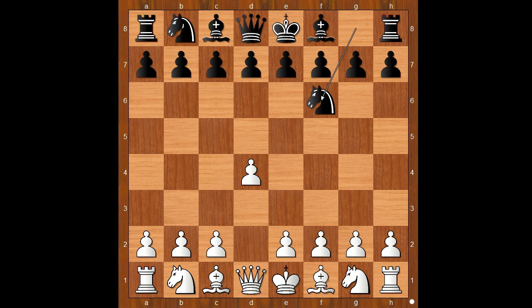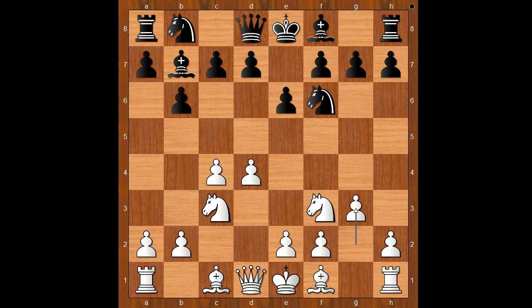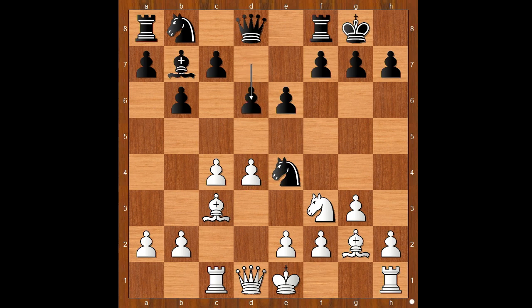He started with d4. Mamedyarov played knight to f6, c4, b6 - going for the Queen's Indian Defense. Then knight to c3, bishop to b7, knight to f3, e6, g3, bishop to b4 - the Nimco Indian Defense. Bishop to d2, unpinning, bishop takes on c3, bishop takes on c3, knight to e4, rook to c1, castling, bishop to g2, d6 - all standard moves.